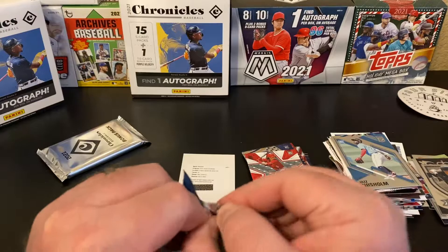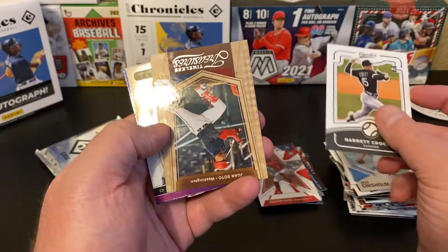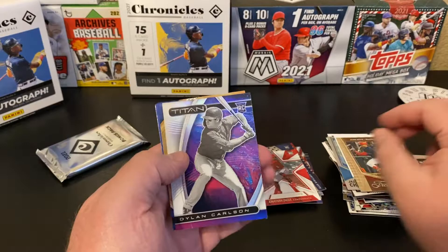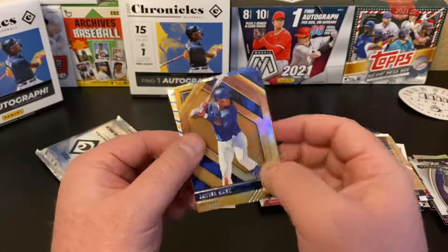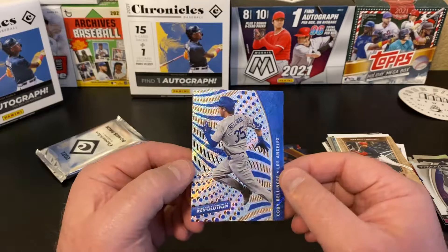Last base pack before we get into our purple parallels. Garrett Crochet, Juan Soto, another Dylan Carlson — nice — Javi Baez Gold Standard — nice, still in his Cubs getup. These are not numbered; they look like they could be with the coloring. So I'll take that — nice PC hit. And the Cody Bellinger Revolution. Nice.